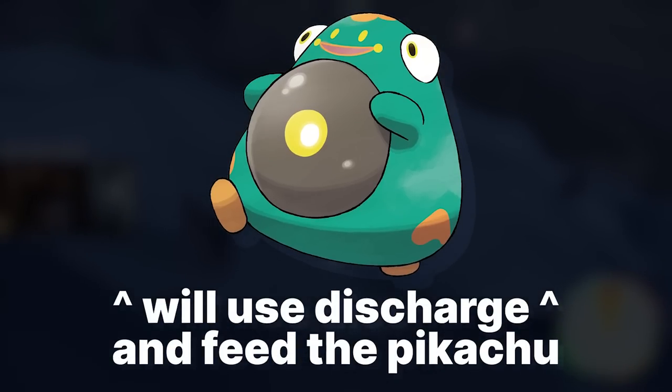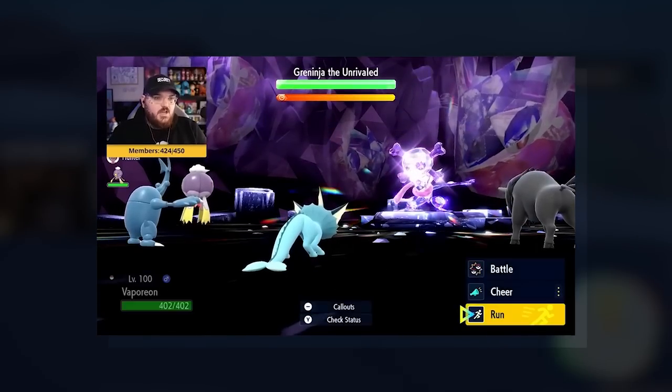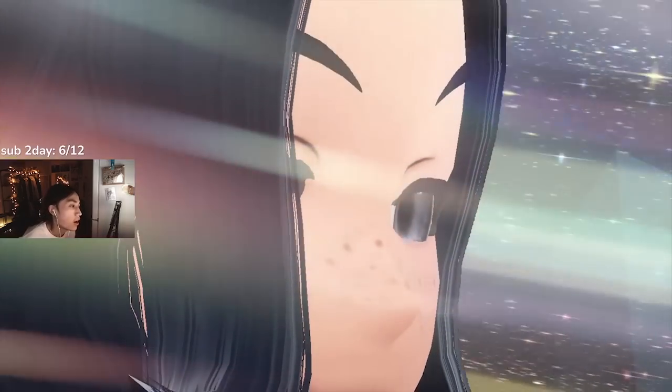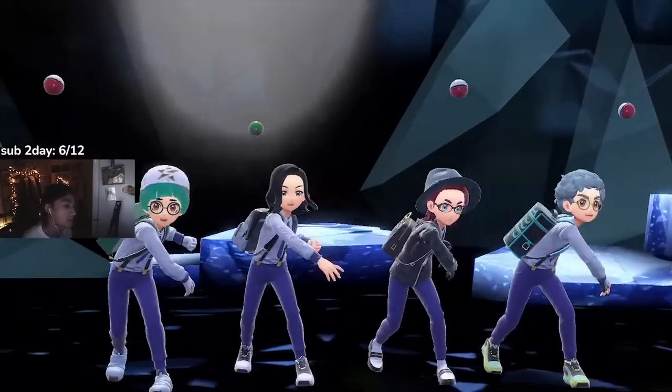This also means if you get a Bellibolt on your team, you're in for a rough time. If you want to know how to re-roll your AI team, my friend Callum already posted a video on how to do it, so I'll link it in the description. We're going to want to hit this Pikachu with super effective damage, and since it's Water-type, that leaves us with only one option — a Grass-type, or in my case, Grass-types, as I'm bringing you two builds today.